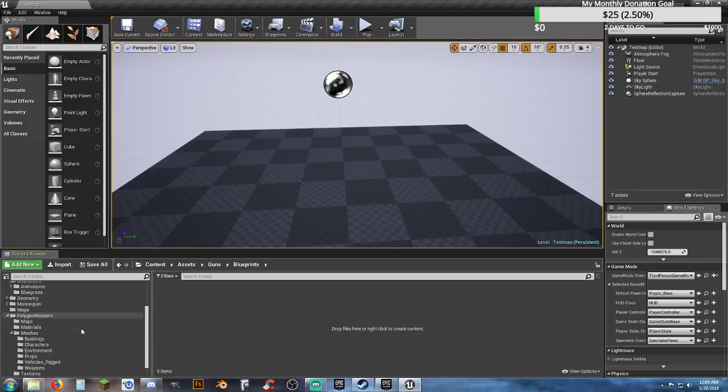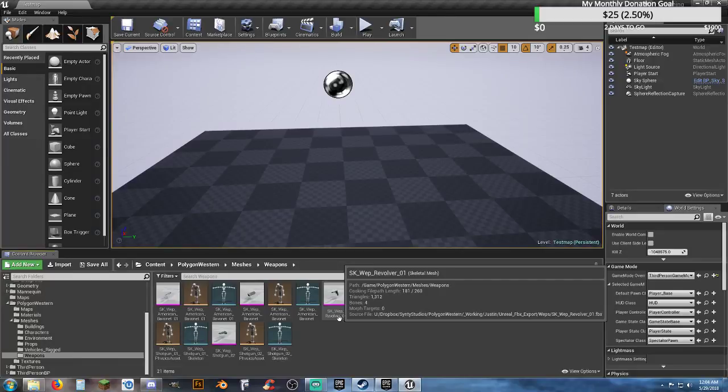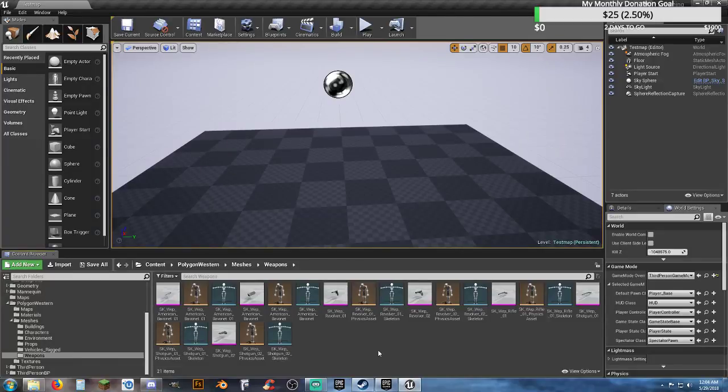Now let's take a look at our weapons — all we have is skeletal meshes. We could probably make do with this. We have two six guns — one's like a Colt Peacemaker, the other's like a black powder revolver — a lever-action rifle, a double-barrel shotgun, a double-barrel shotgun pistol, and a knife.